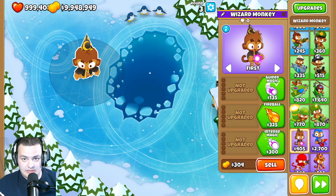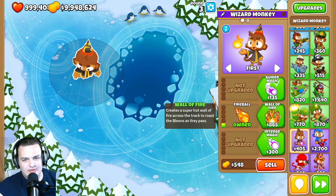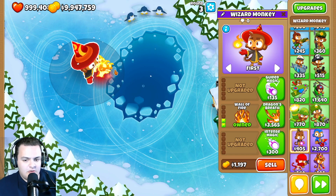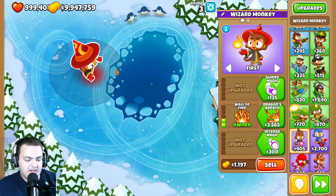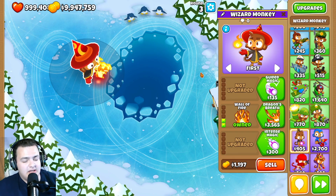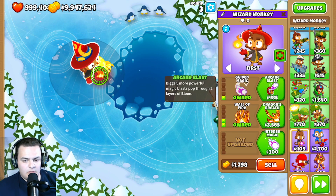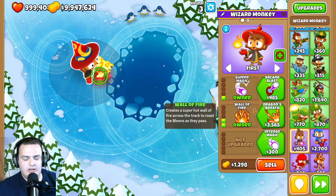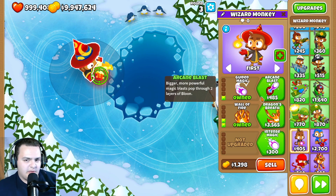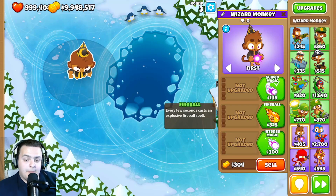The wizard monkey had a lot of changes. The price of Wall of Fire has finally decreased from 950 down to 800 — a 150 change that will affect a lot of strategies. The 1-2-0 upgrade now increases Wall of Fire's duration from 5 seconds up to 6.5 seconds instead of the previous 5.5, which is an improvement.